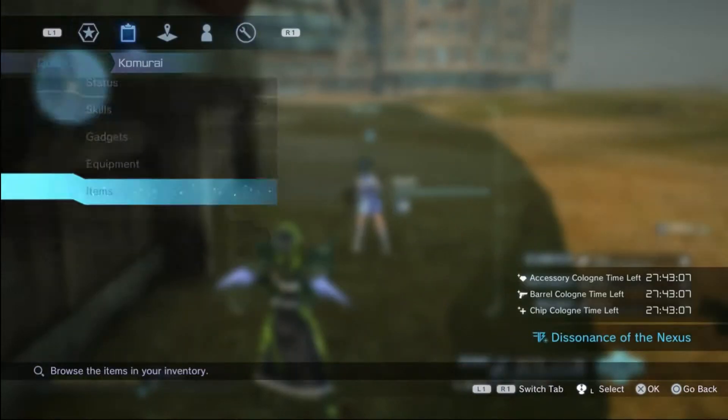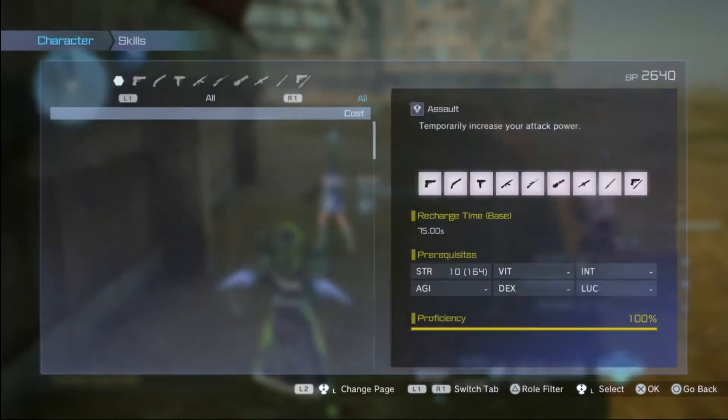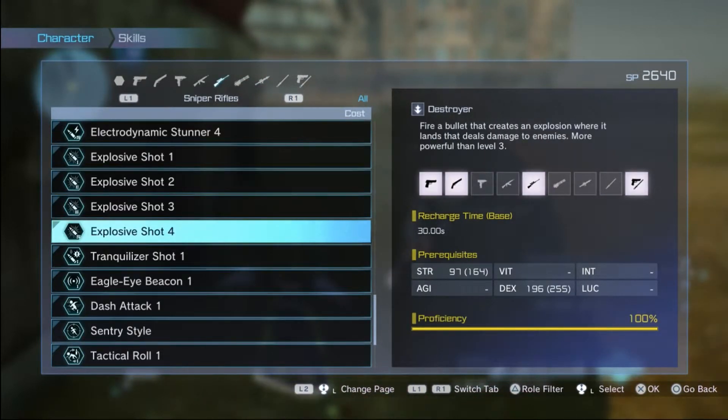This is the skill here — Explosive Shot Floor. The explosive damage increases the overall damage even higher. Usually when you crit with this on a weak spot, with the high critical damage, you can get up to 8 to 10 million damage. It's really, really nice.